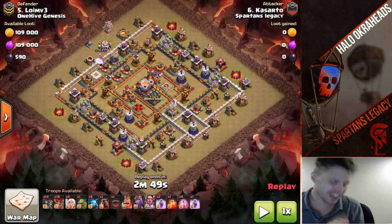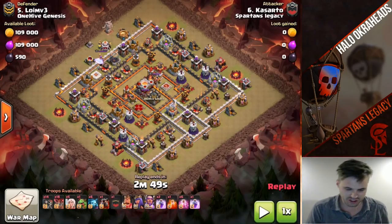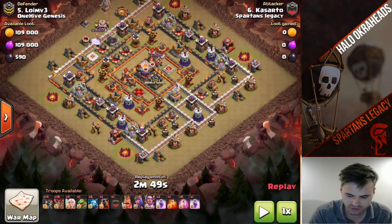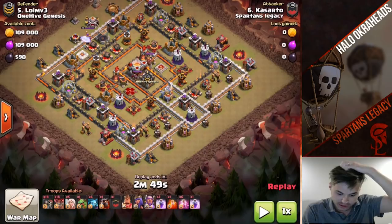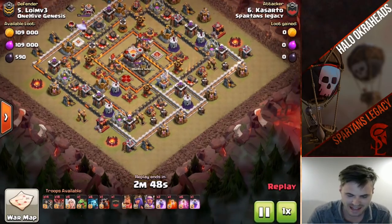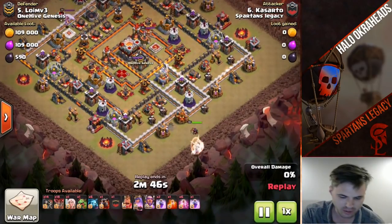Welcome - we have a Town Hall 11 three-star strategy. This is a queen walk into LaLoon, done by Leroy himself for the man from down under using a queen walk. Let me show you this brilliant attack.